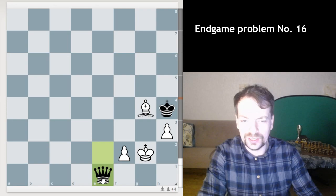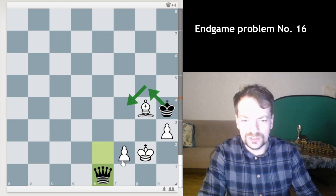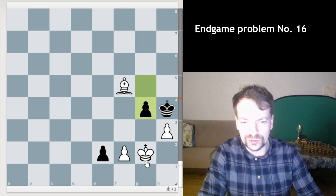If black plays g4, we take with the bishop, black queens, and the difference is that the king gets up — it's an absolutely winning position for black. The king just goes around and you cannot defend it. So the engine doesn't understand it at two levels.